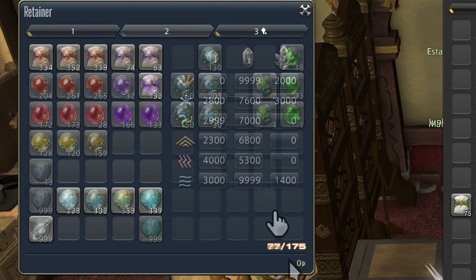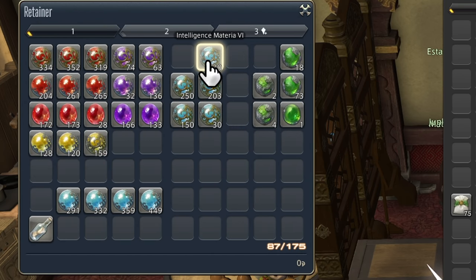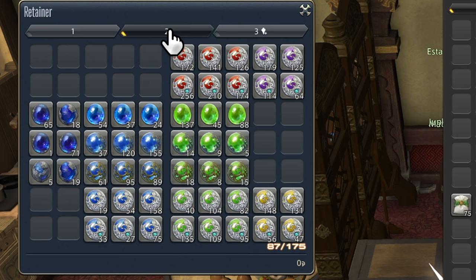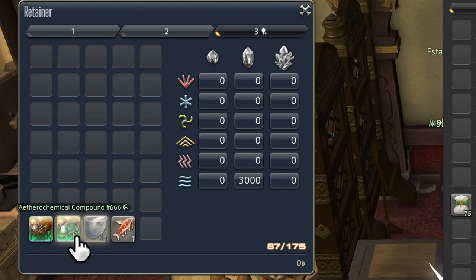My second retainer is my materia retainer. Old main stat materia sells very slow, but I've been selling it off here and there — eventually those slots will open back up. Then I can sell off any other materials I don't need. The last page has only three fish and a lot of fowl for making chat jokes. This still only uses half the space.